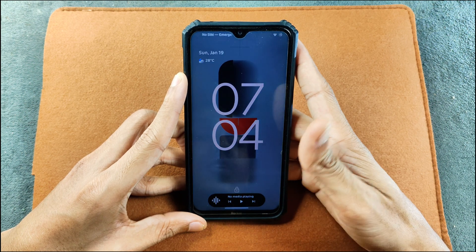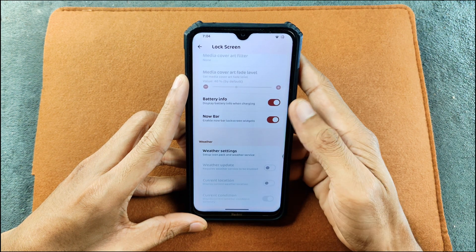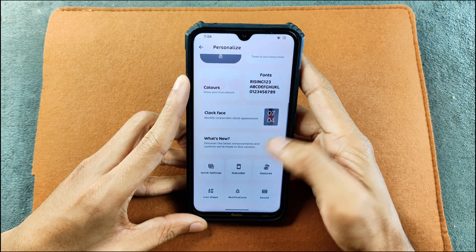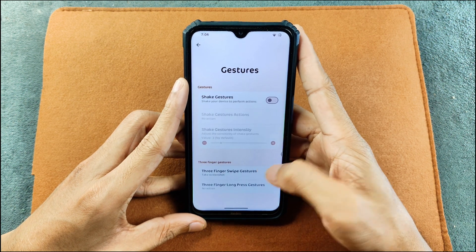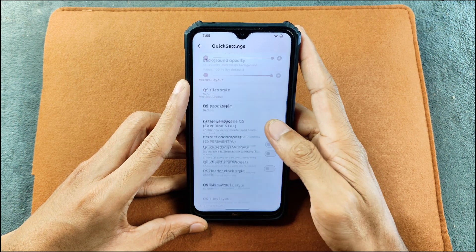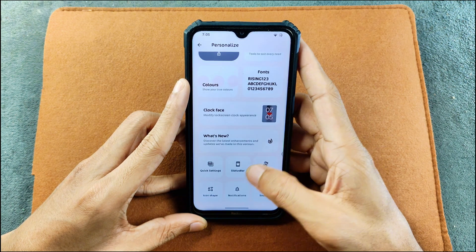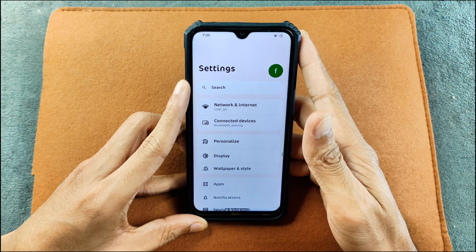It will probably work with a few other applications when you use them. Right now I'm not using any application so it's just showing the music player. There's a colors option where you can change colors, face, and a few other things — a pretty good selection of customization. In the gesture panel we have three-side gesture to take a screenshot, which works. Quick settings can be customized and you can change icon shape, so in terms of customization you are getting a lot.